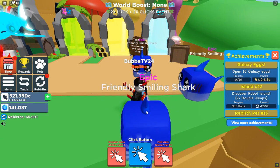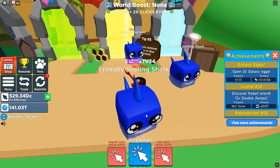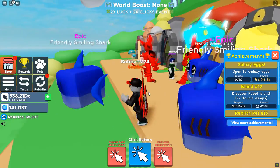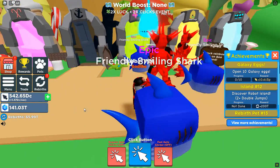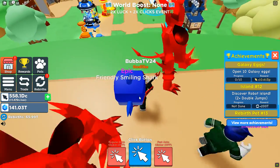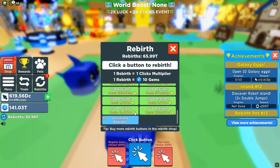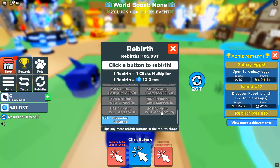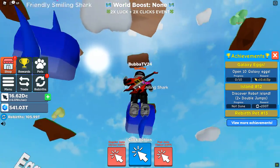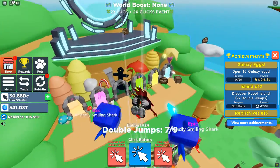We are going to be playing Clicker Simulator today and I am on the quest to get to the first portal. I was gifted these cyber sharks from a friend of mine and we are going to be pushing our way through to the 800 trillion gems that I need to get there. If you don't know how to play the game, all you do is click — you use the click button, you make some money, you rebirth, you get as many rebirths as you can. Basically you go through different areas, buy jumps to jump through platforms, or get enough money to straight up buy the portal.